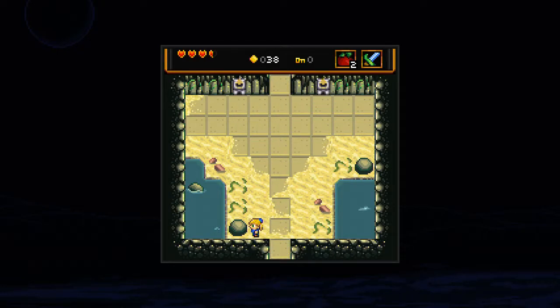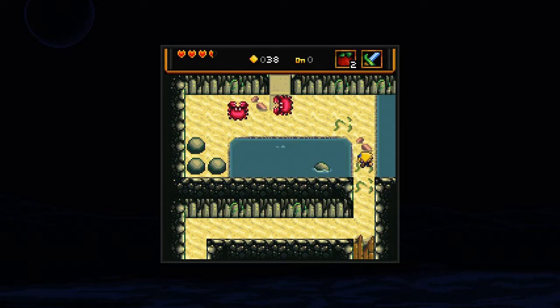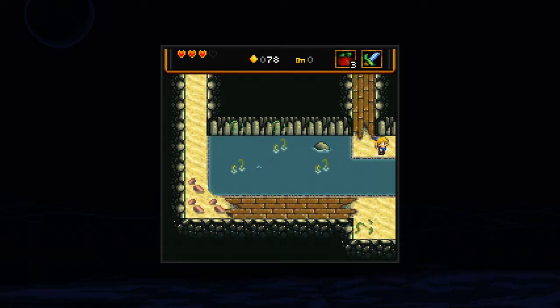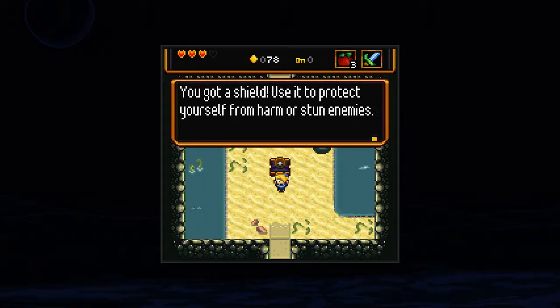Yeah, bitch! I can go back now and see what was in that other direction, because I want to explore everything. Watch it just be something like a chest or a big heart or whatever. Hey, look — a chest! Holy shit, that's a lot of coins! But what do I use them for though? At least the enemies don't respawn. You got a shield — use it to protect yourself from harm or stun enemies.